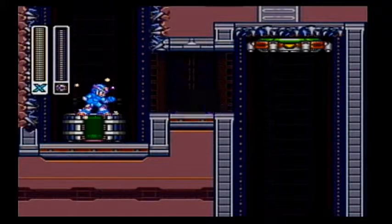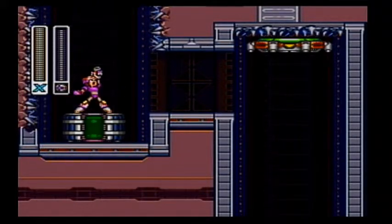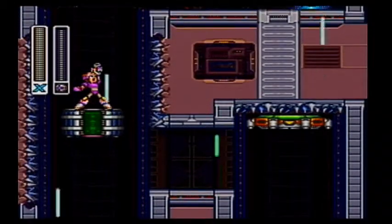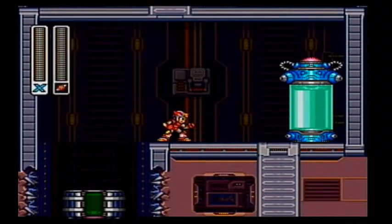Deploy the gravity well and charge up. Once it returns, release it once more. Essentially, we reverse the flow of gravity and raise the platform to the very top. And there is our fourth and final Dr. Light Capsule.